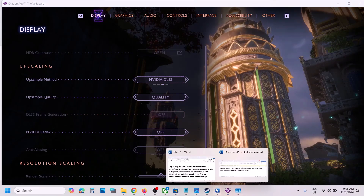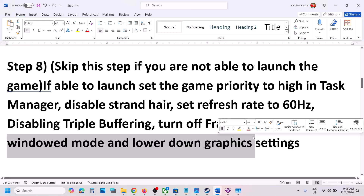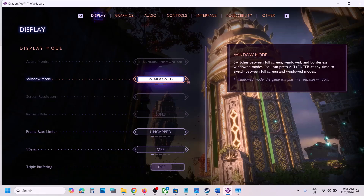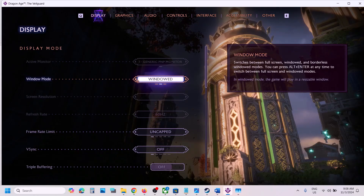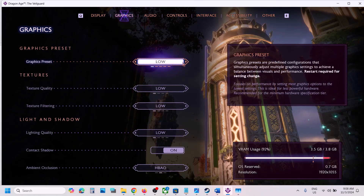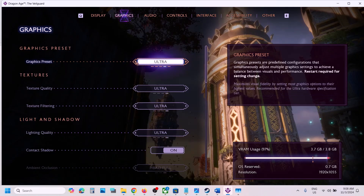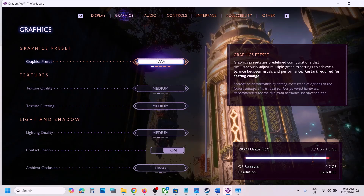Also try Window Mode and lower graphics settings. Go to Display settings — if it is set to Borderless Window Mode, set it to Window Mode and check. Also go to Graphics settings and if the graphics preset is set to Ultra, try setting it to High, Medium, or even Low, then apply the settings and check the performance.